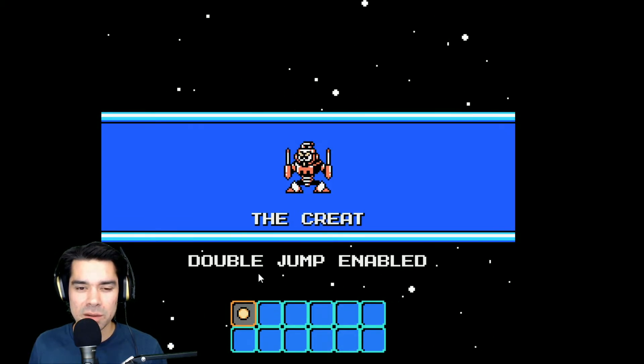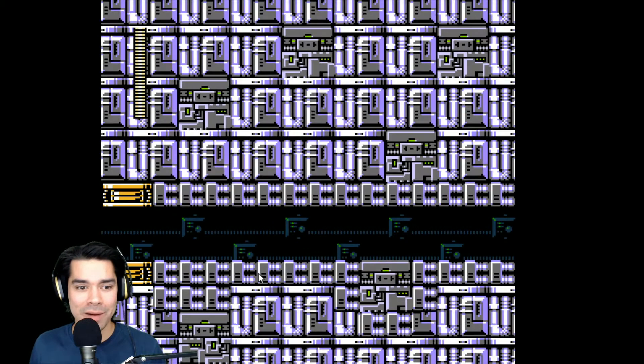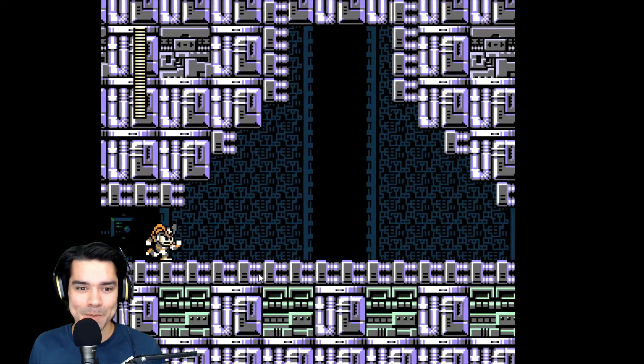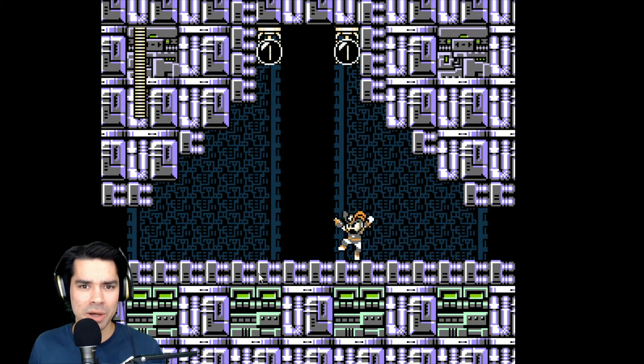Who's that? Elect-man? Volt-man? Plug-man? Spark-man. Double jump enabled. I haven't actually touched... okay, or Bass. Creation and Testing of Bass. So you can play as Proto Man or Bass, and Mega Man, obviously — all with different abilities.